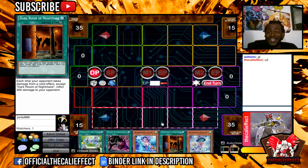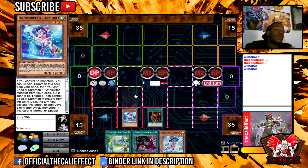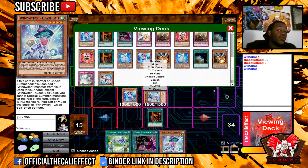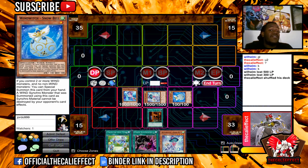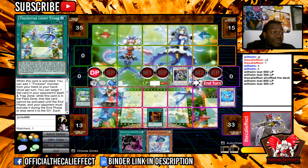Good evening YouTube, you guys are now watching another segment of the Cali Effect, King of Games. Today we're going to be doing a build breakdown of Trick Stars. For people that don't know what a build breakdown is, we're going to be giving you a replay, a deck profile, and a combo tutorial all wrapped inside of one video.